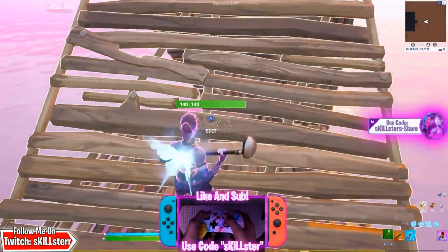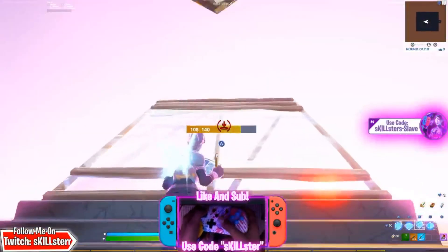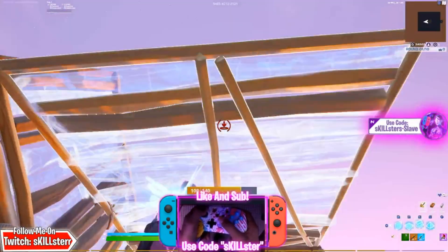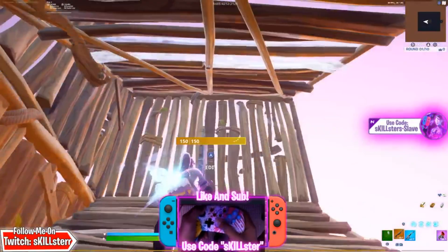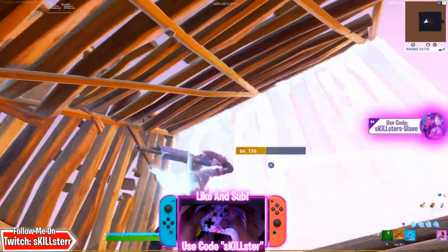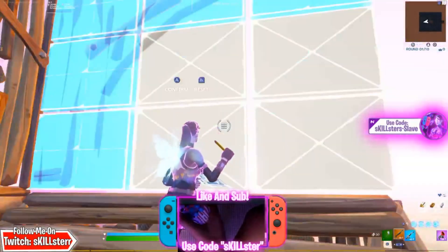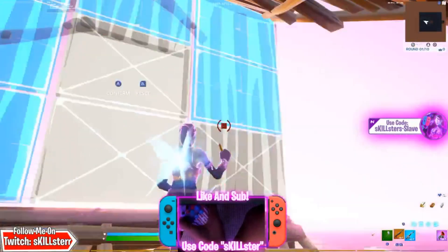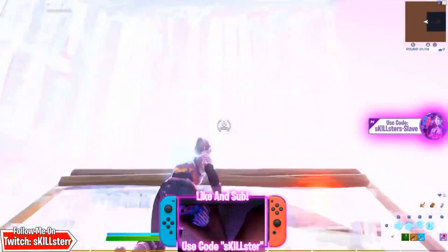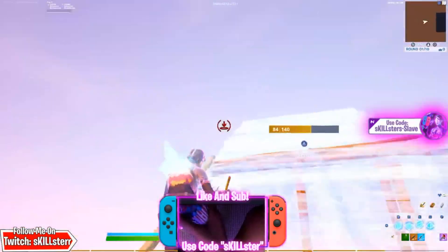Now I'm gonna show you guys how to do it. It's kind of simple — we just put a ramp here, you try to wrap around the walls, and then you put it right over here for extra protection. Then you just edit this — you can either edit four tiles here or you can also edit it three tiles. So once you edit these, just keep going again and again.